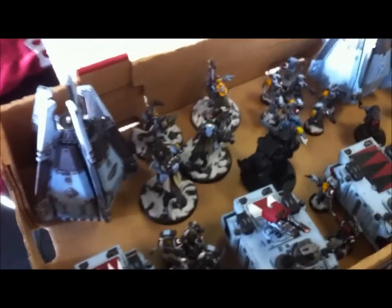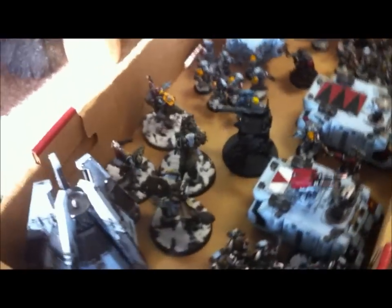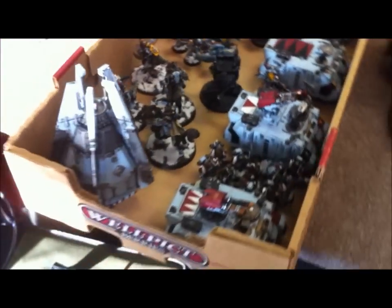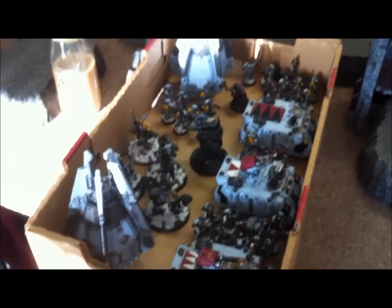Over here we got two Wolf Lords — one's actually a Battle Leader today — four Thunder Wolves, R-Jack in a Drop Pod, Judd Not in a Drop Pod, and three units of Grey Hunters. The guys with R-Jack are Blood Claws and that makes it comp out. On End Around, which is Annihilation, we use the short table edges like Pitched Battle. This will be my long table edge on the opposite side.